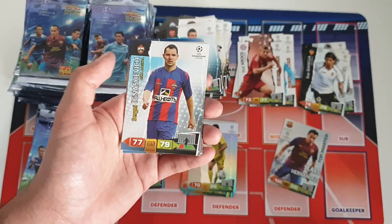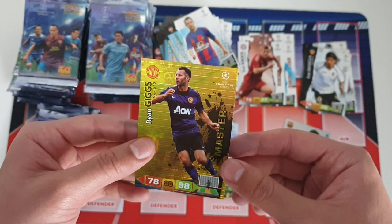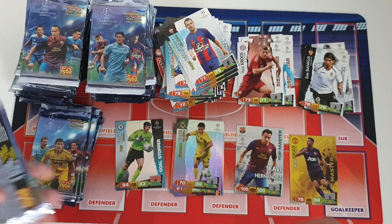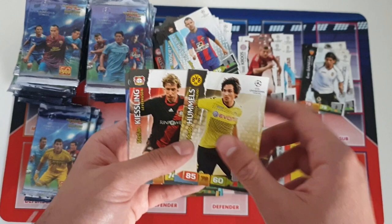Next up we got an insert card — Ignacevich, Frank Ribery, Reinert, Shamak, Belucci, and oh my god — Ryan Giggs master card for Manchester United! Look at that design — absolutely beautiful. Our first master card of this opening, absolutely fantastic. Really chuffed with that, and especially a legend like Ryan Giggs. Wow, that is really really epic. This first batch of 31 packs looks to be very good, with a top master and a master card.